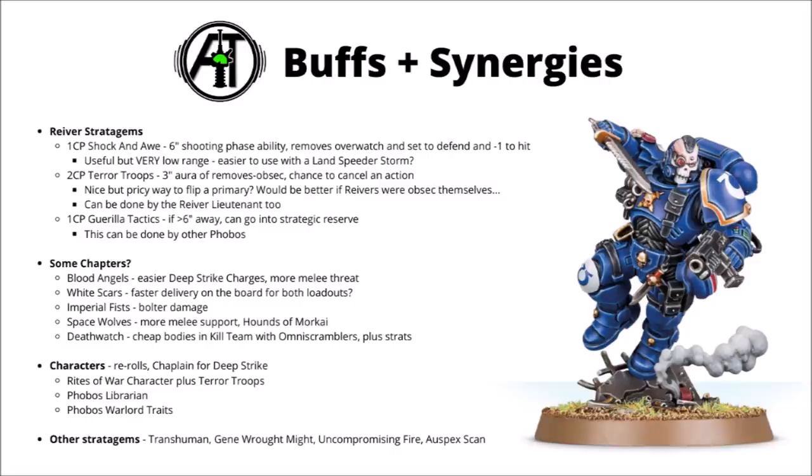Before we compare them to the other troops, it's worth knowing what else Reavers can do with buffs and synergies. Perhaps one of the main selling points in 9th edition are access to three fairly interesting stratagems that a lot of other units don't get. First up, for one command point, we have Shock and Awe — a 6-inch debuff ability activated in your shooting phase. You pick one enemy unit to debuff and they can't fire overwatch, can't set to defend, and get minus one to hit. That's certainly usable for one command point. The no-overwatch could be very relevant against certain enormous enemy units, particularly if you're just about to charge something fragile and hard-hitting into them. The minus one to hit could also be quite good, particularly on a really strong enemy unit.